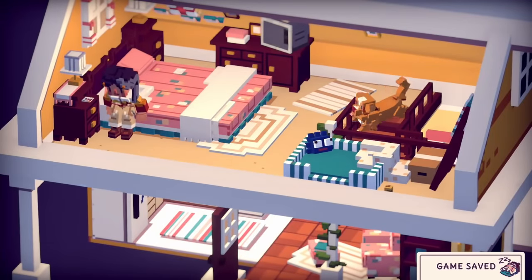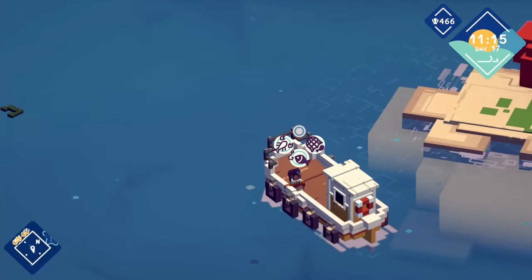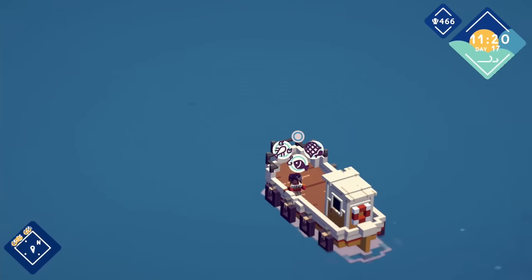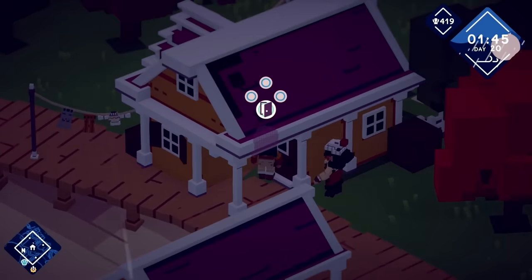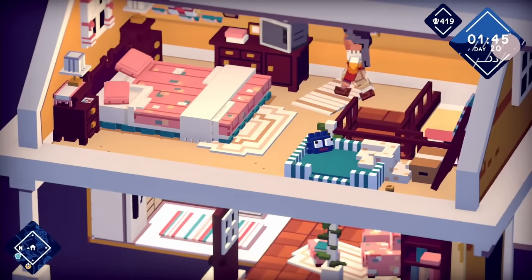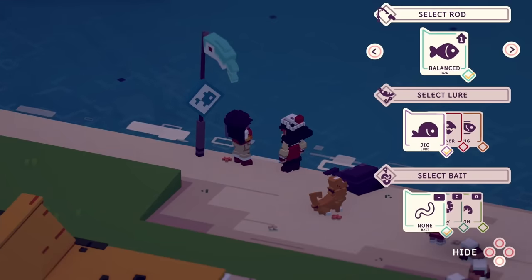Gameplay-wise, all the proceedings take place from your house. It has elements of cooking, the aforementioned fishing, you can travel around on your boat, and there are loads of different upgrades. Let's start with your house — it's where you can cook any of the fish you've gathered. This is actually really good, and I enjoyed this quite a lot. It is also worth mentioning that the entire game can be played in couch co-op, where you just hand a controller to your partner and they can jump right in.